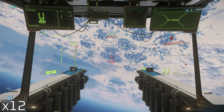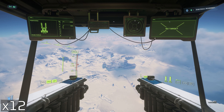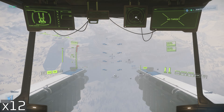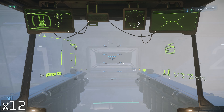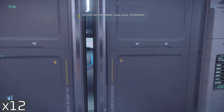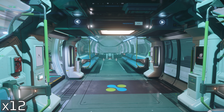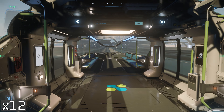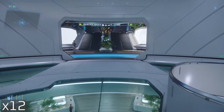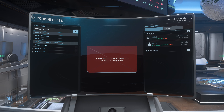There we are — 13 SCUs in the hopper. We'll head back to Microtech. This has been less than an hour, which I think is pretty reasonable — less than an hour to fill up 36 SCUs of RMC. Head into New Babbage to come and land the ship, very gingerly. You don't see it in x12 speed, but when you're carrying 36 SCUs of cargo aboard, you are very careful when coming into land, I can assure you.